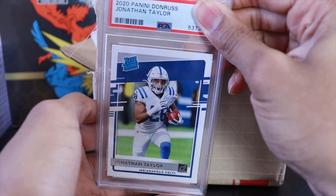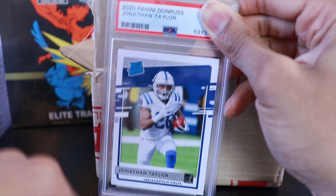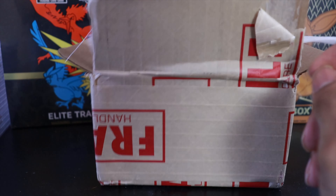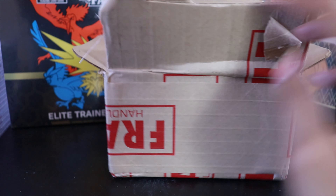Knock on wood — we have a Jonathan Taylor Donruss rated rookie here and we got a 9 on that one. Donruss rated rookie Jonathan Taylor, PSA 9. All right, just a couple more cards left.